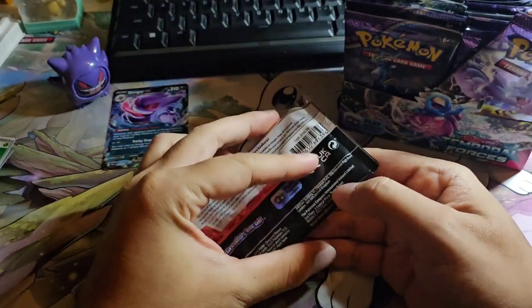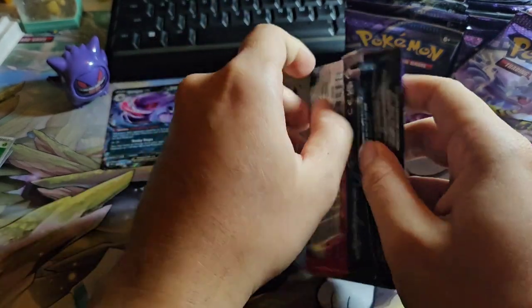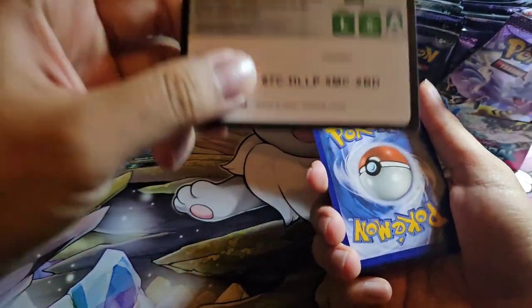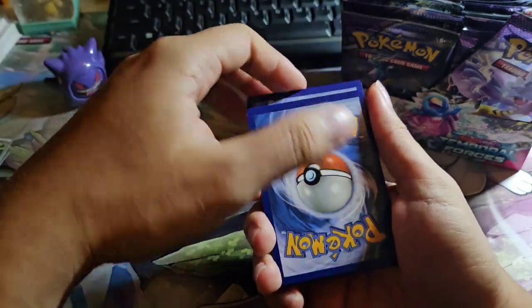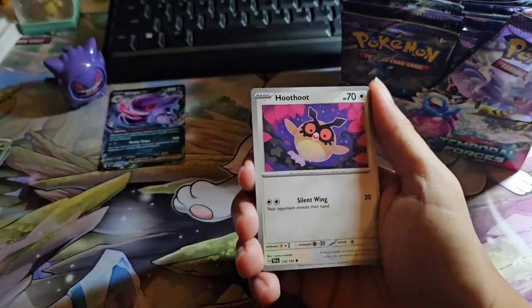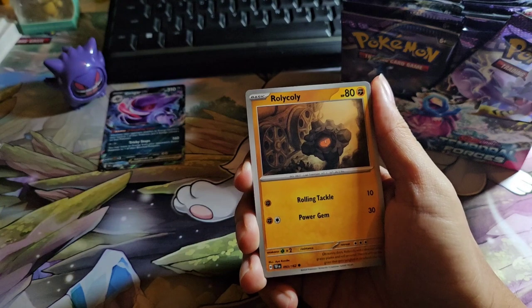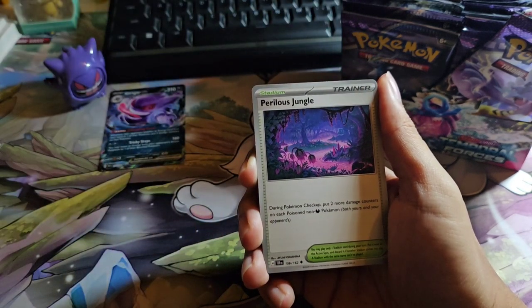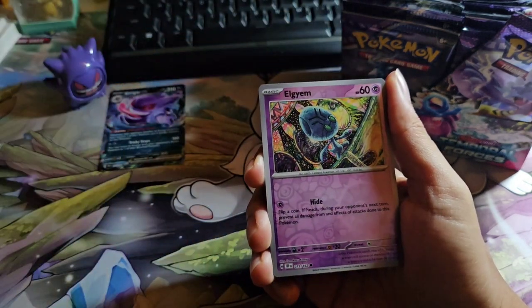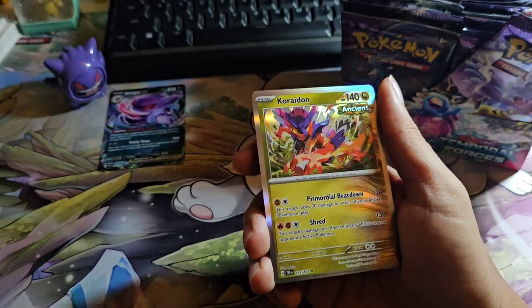Okay, let's continue. I'm sorry guys, I'm having a little bit of flu here so please bear with me. Beldum, Breloom, Rolycoly, Colossale, Stadium Card — Perilous Jungle, Annihilape, Iron Leaves, Rayquaza, and our Charidon.